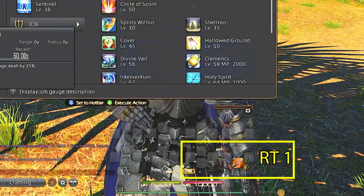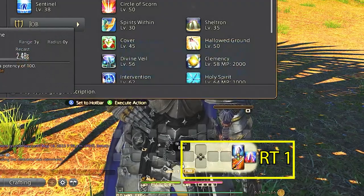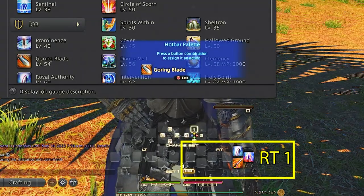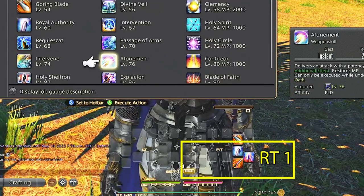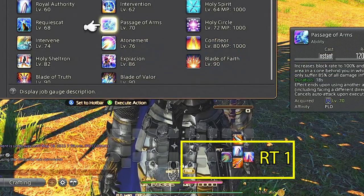Right trigger one is always our main GCD combos. For paladins we have fast blade, riot blade, and royal authority — upgraded from rage of Halone. We also get goring blade, which is a variation off our GCD combo and a damage over time, so we place it here. We also have atonement, which procs off royal authority, which is why we keep it on the lower cross hotbar for ease of access.